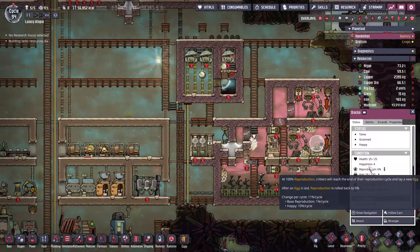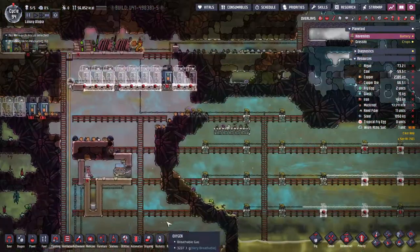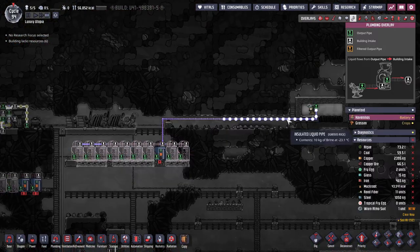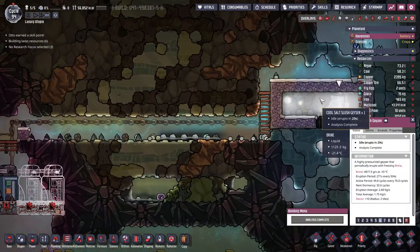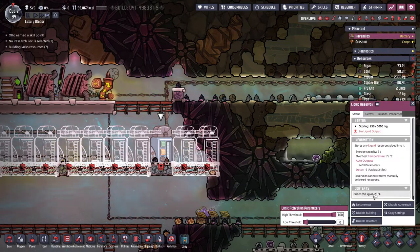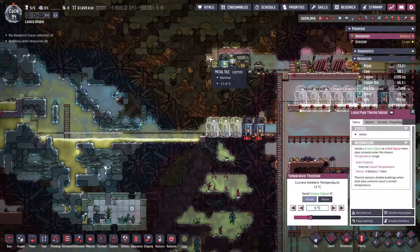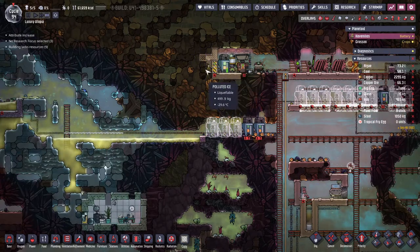One of the drakolets just laid an egg and it was again just a regular drakolet egg - a shame. Anyway, the brine is now coming in at minus 23.1 degrees, which is because the water here is still very cold. We're filling this reservoir up with 5,000 kilograms of brine.